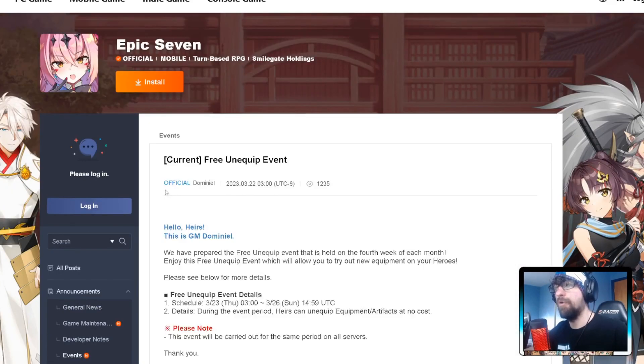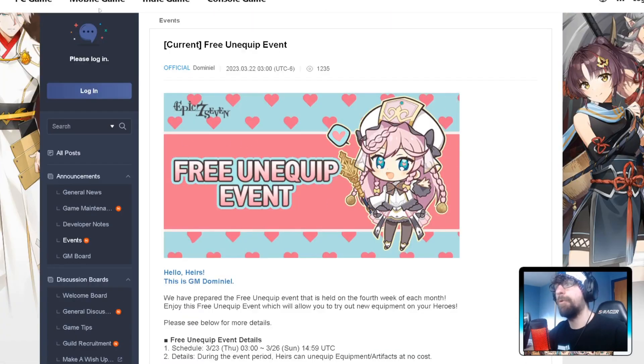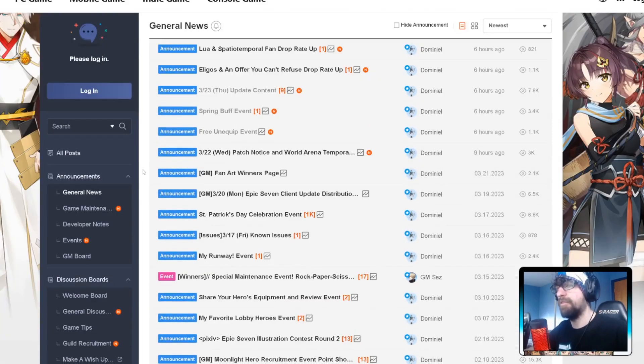Burning passion packs — the 99-cent one is pretty good. A free unequip event is coming on the 23rd, Thursday to Sunday, so you can switch your gear around if you need to. This should honestly just be every weekend, but they haven't done that yet.